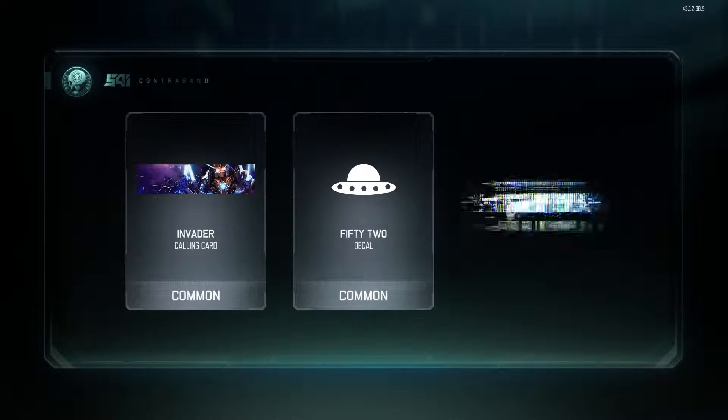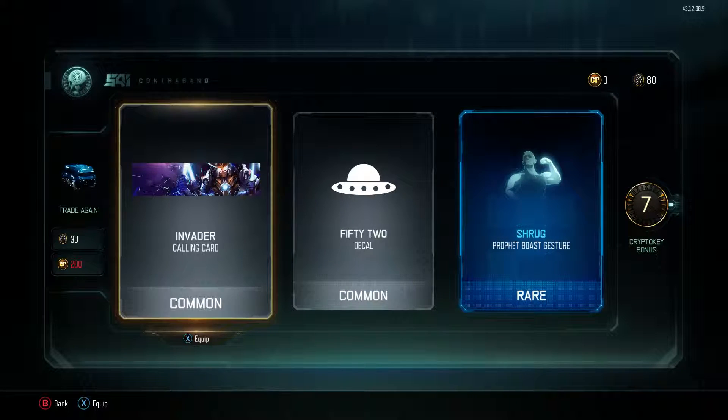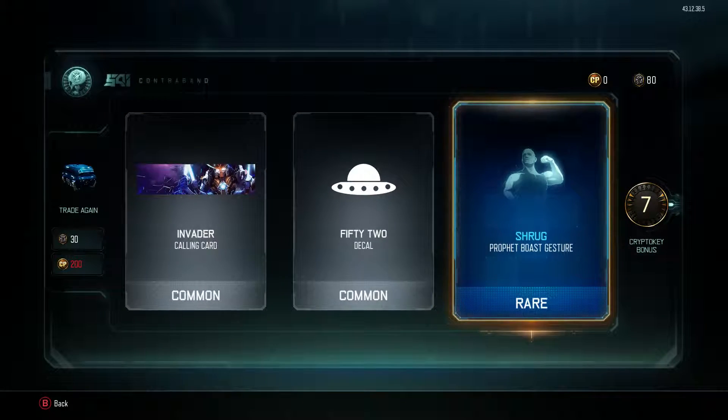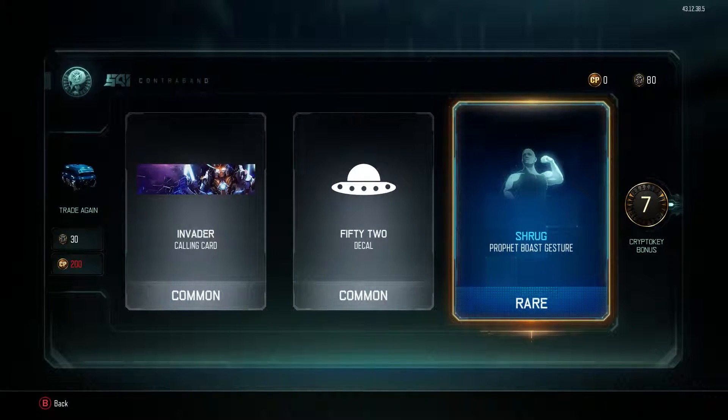We get a common calling card to start off, another common card, and a rare gesture with 7 bonus crypto keys. That was pretty bad in my opinion, especially from a rare supply drop — I was expecting something better.